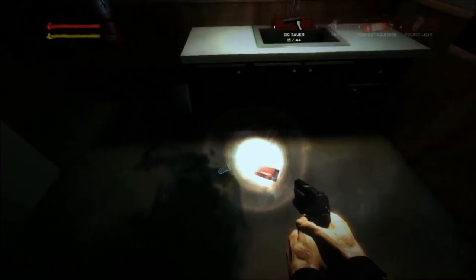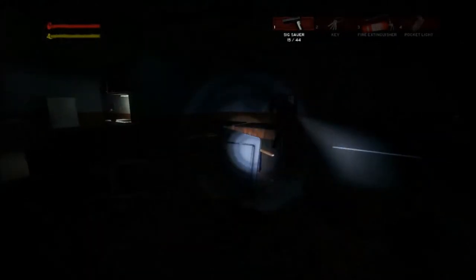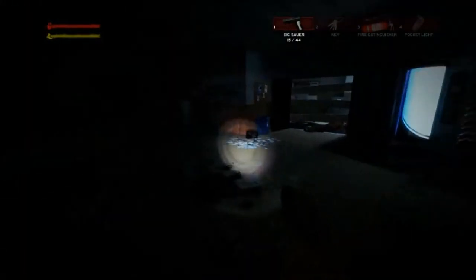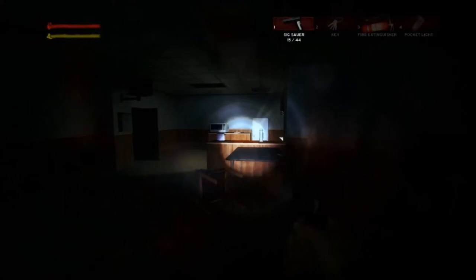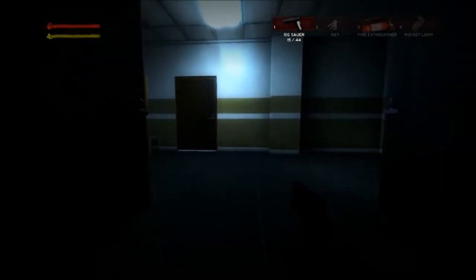We've got pistol ammo here and another spotlight. It's unnerving that you can hear things coming behind you. It's a pretty cool game from what I've seen so far. There's a pack of walkers crisps on the ground — they've renamed it 'Stalkers'. Did you get the pistol ammo off the ground in the kitchen? What about the phone? It's a pocket light, not a phone — I've got that sorted.